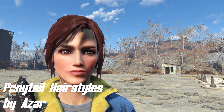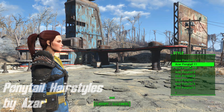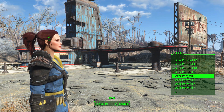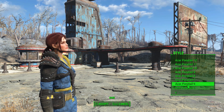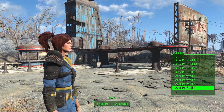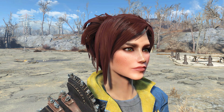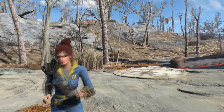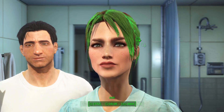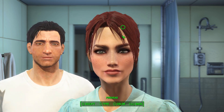Coming up next we've got Ponytail Hairstyles by Azar. This mod adds 12 new hairstyles for female characters. Now if you recognize this mod it is possible that you saw it on Skyrim Nexus, since this version is basically a port that was improved for Fallout 4 and also features full physics. I personally think all of these new hairstyles look very good — they add a bit of diversity to the usual Fallout 4 vanilla hairstyles. This new hairstyle mod also features full physics, which means that hair behaves in game just like it would in real life, or at least as much as is possible.